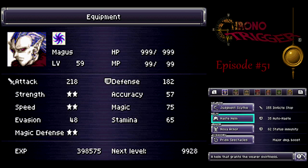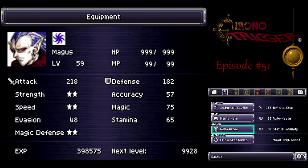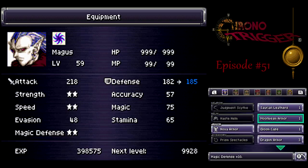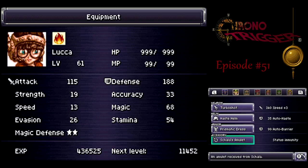We're back inside Lavos. You can equip whatever weapon you want on Magus, but if you don't have a third Haste Helm, I'd give him a Gloom Helm for status protection. You absolutely want status protection. But if you do have the Haste Helm, then you need the Nova Armor for that. And Prism Specs to boost damage.